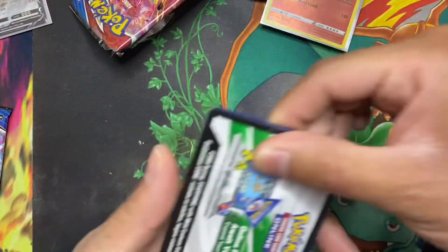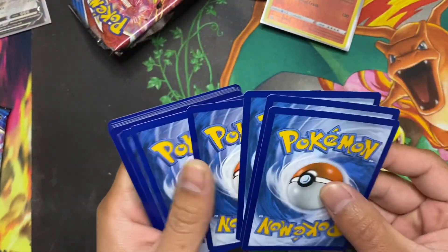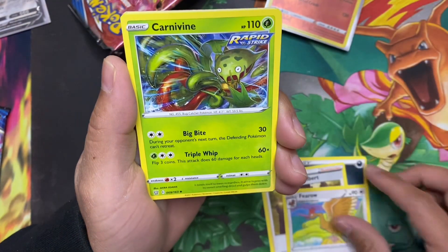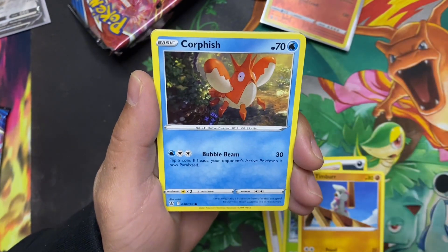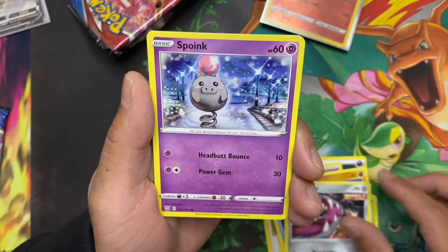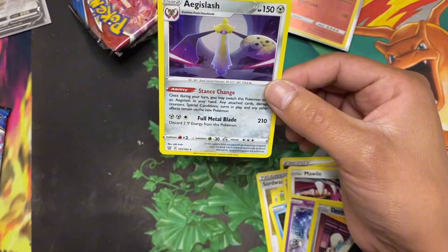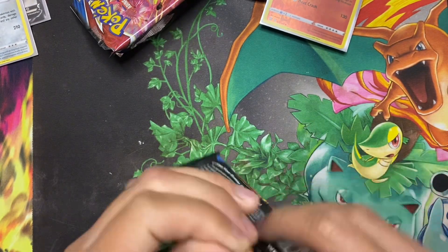Okay, another white code card — another possible hit. One, two, three, four to the front. We got dark energy, Swords and Shield Bert, Ferrothorn, Carnivine, Timbur, Corpish, Cacnea, we got Mawile, Spoink, reverse holo Drampa, and we got a holo Aegislash. I'm pretty sure I got this one before. Let's go with this one and see if we can keep on getting some hits — so we've got a holo and a V card so far.